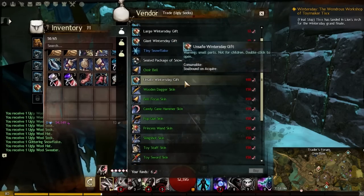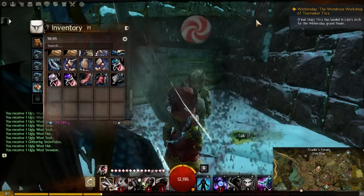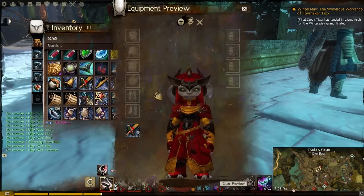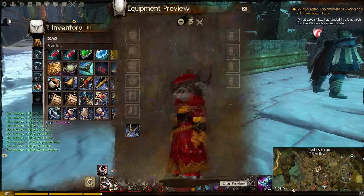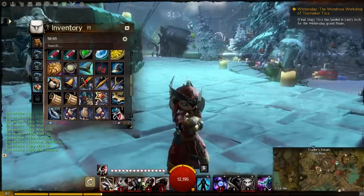If you get the unsafe Winter's Day gift, that will give you one of these weapon skins. If you actually get a weapon skin - these are the ones I got out of the gifts - you can actually preview these and they look quite funny. They're tiny and quite hilarious. You also get these bells.